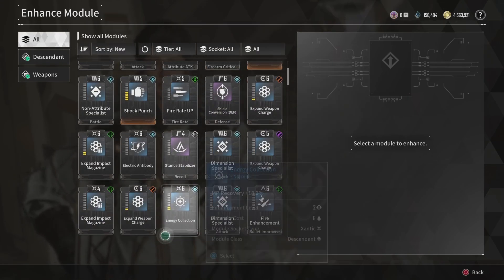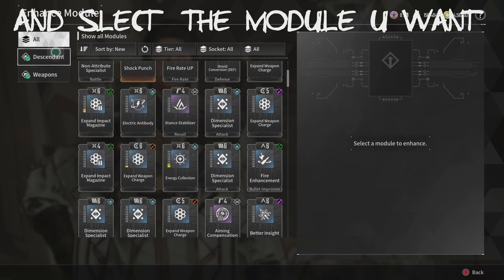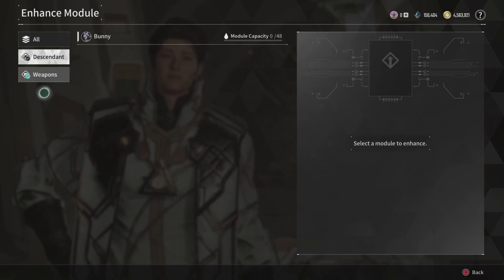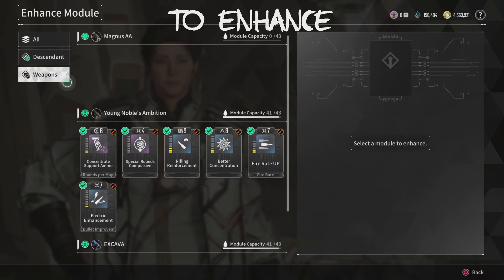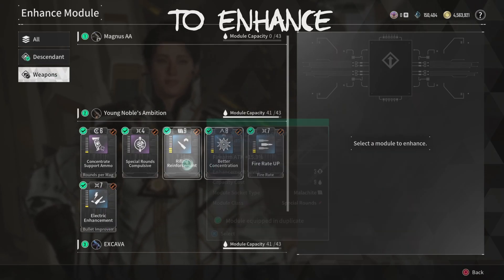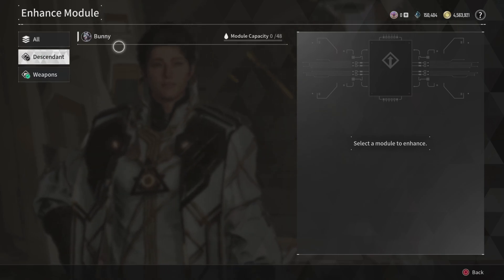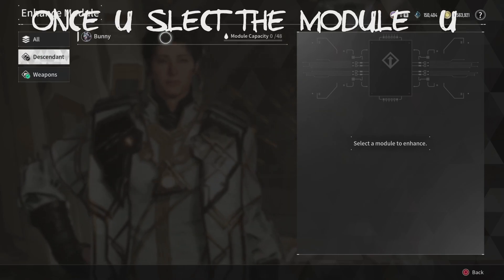Then you can do 'All' — this will be all your modules. It will be descending, targeting abilities, and weapons. Now if you want to do weapons, let's find out for it. I'll just select it.